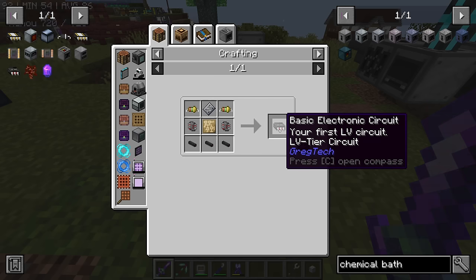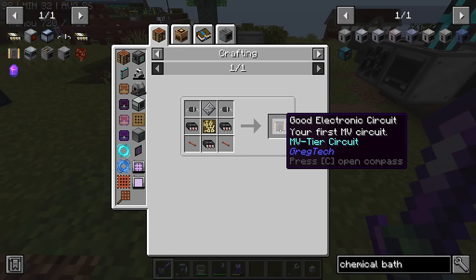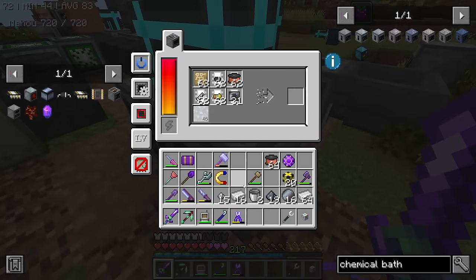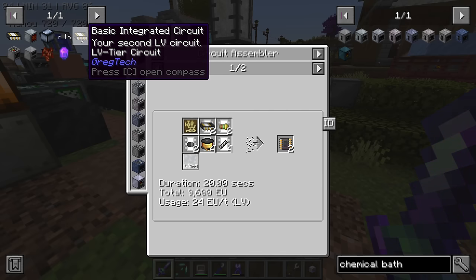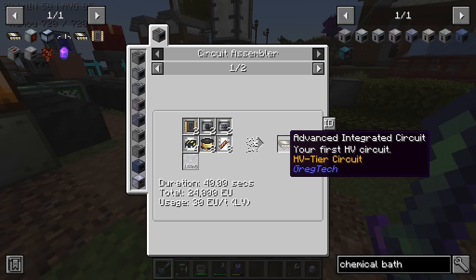Now that we're getting the next tier of metal, it's time to get the next tier of circuits. The basic electronic circuit board is no longer important, and the good electronic circuit is no longer useful — we remove them from the list. Now we have to focus on the basic integrated circuit, which is your second LV circuit. That is why I actually had to make different types of lenses, because we needed the IC chip. That goes in and we get a circuit. Lovely — we got two. Amazing. The gist is we need to change our circuit line to these ones, so we can use the basic integrated circuit to make the good integrated circuit, which is MV tier.